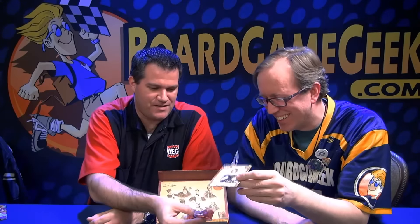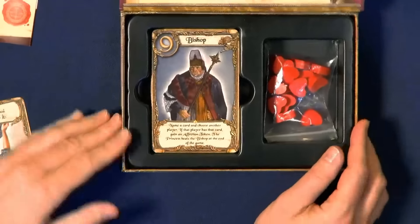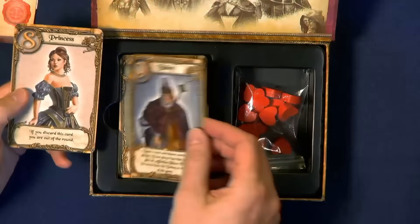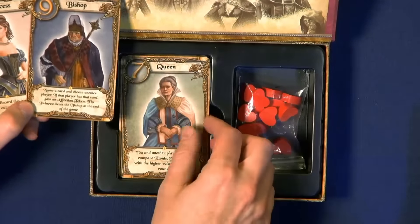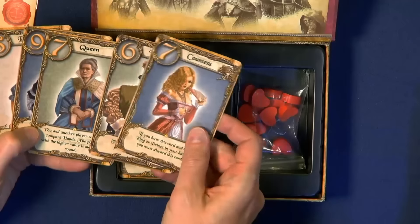It also has nice heart tokens this time around, which people were clamoring for. The especially cool part about this game is it introduces not only Love Letter, but the Love Letter five to eight player expansion as well, including some new characters — including a bishop, a queen, and several others — and some of the old cards like a countess.